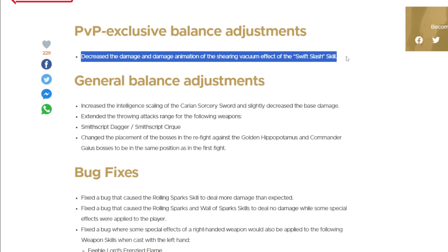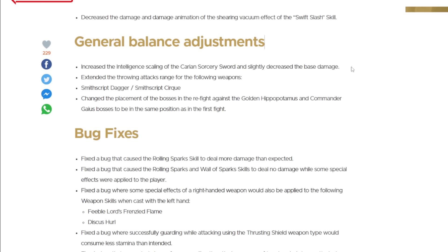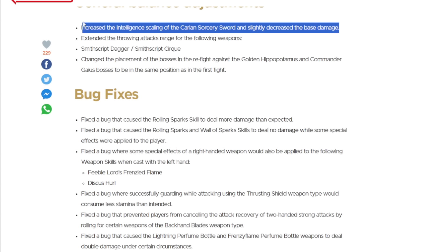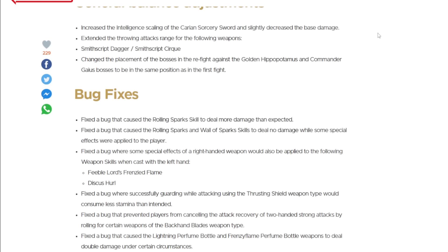Swift Slash is getting a nerf in PvP, and that is absolutely fine — it's ridiculous. Increased scaling on the Carrion Sorcery Sword is lovely, and something that really was needed because it was kind of a joke, so that's exciting and definitely something that needs testing.